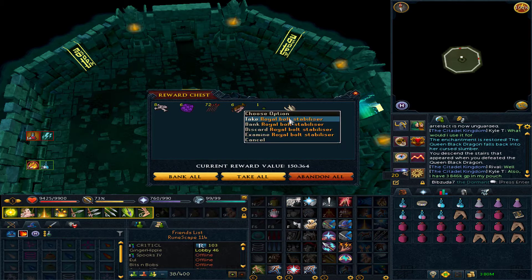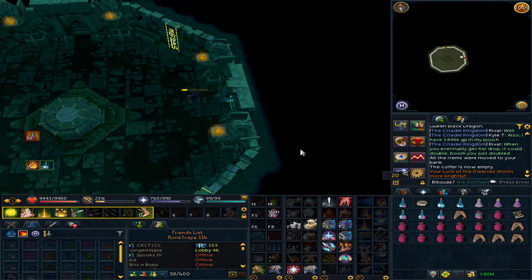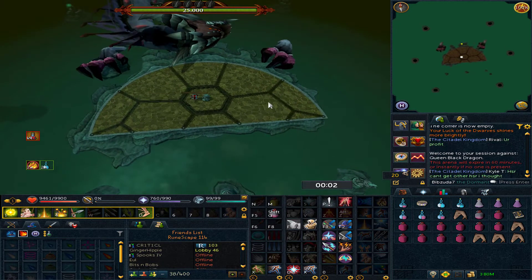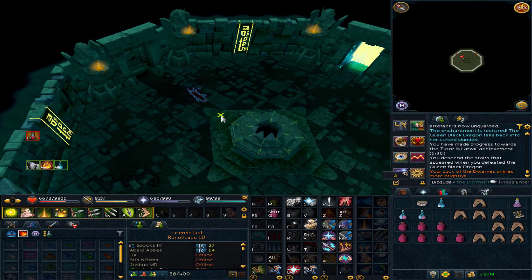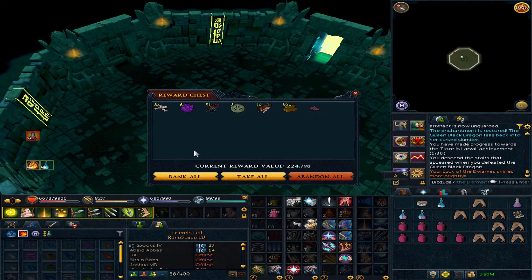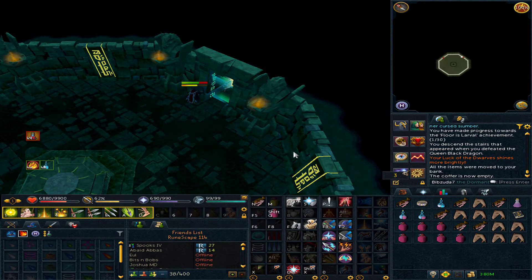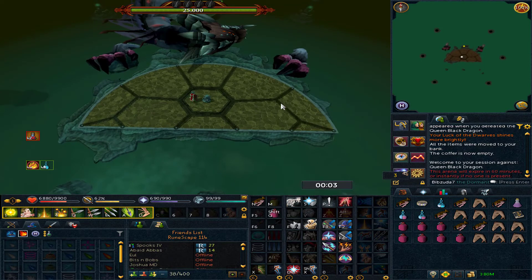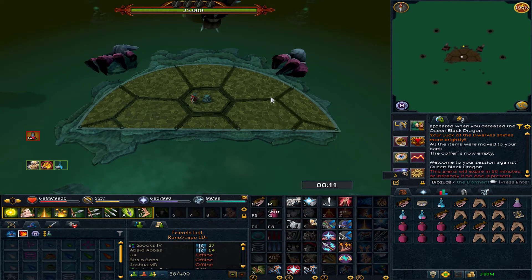Picking up another Royal Bolt Stabilizer here — kind of unlucky, but you're going to expect some duplicates when you only have one item left to go. Second one of those, so now I have at least two of every other piece besides the frame. I believe it's more likely that the Dragon Bone Upgrade Kit ends up being my last item, but I guess that remains to be seen. Just about at the end of this QBD task and I picked up another Royal Sight — unfortunate, as I just need the frame to go on the Royal Crossbow. Another site on the collection.